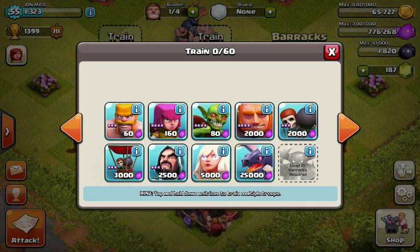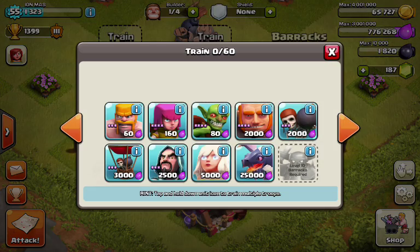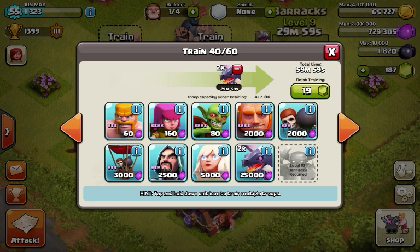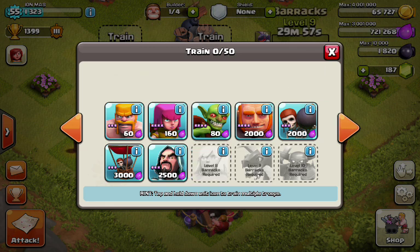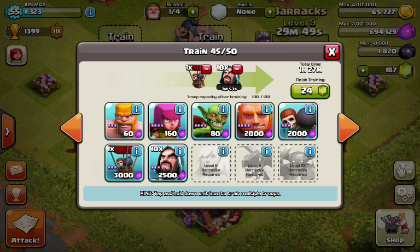My first raid is the cash out raid. This is where you have a huge amount of elixir and you want to train the best troops possible. You're going to go with two dragons, one healer, then ten wizards.